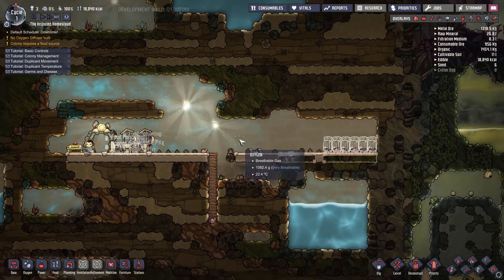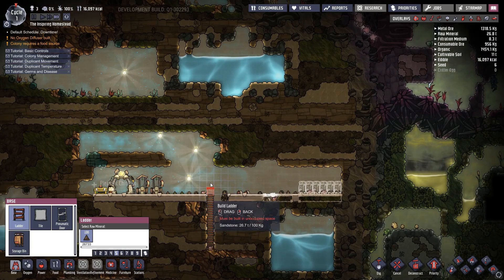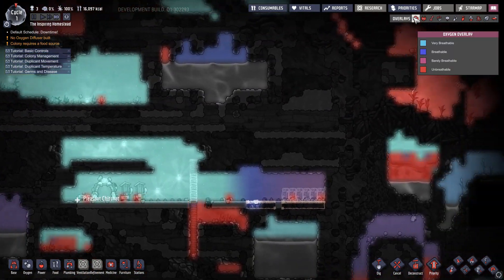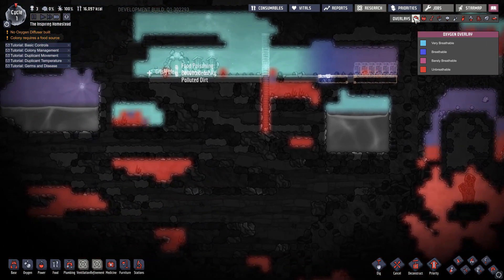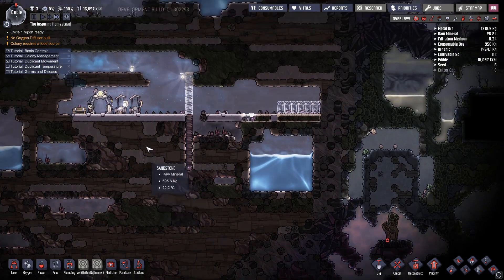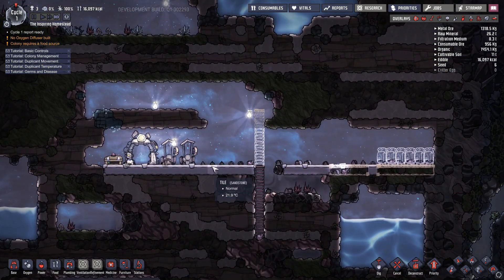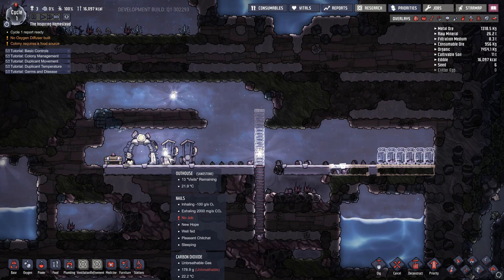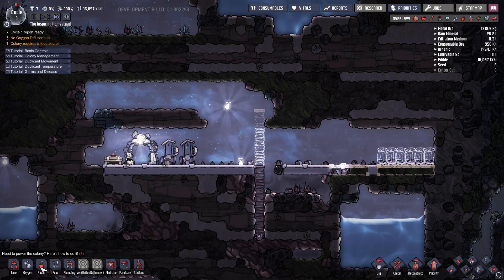Food we're doing pretty good with — it's like we never left! How's everything else going? Not the greatest, but whatever. At night time our dupes have no bed — no worries. We also need to get the power going.